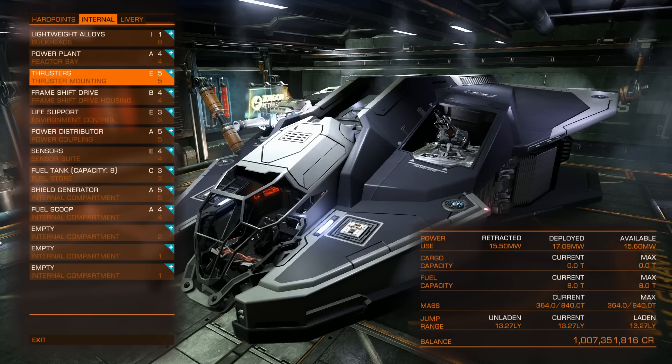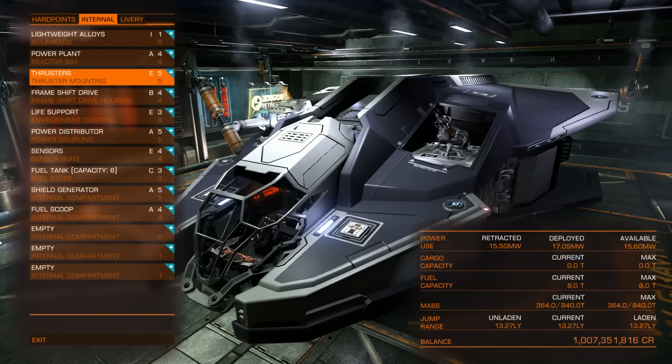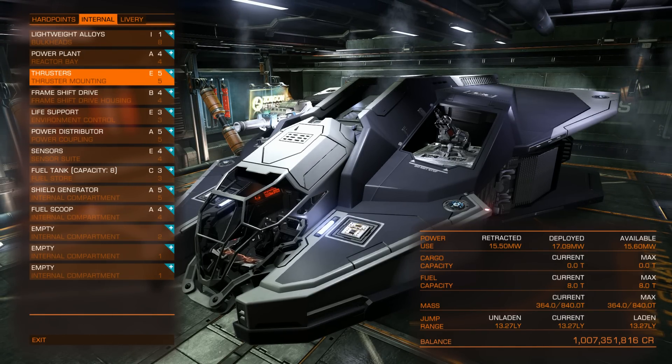With these thrusters, my maximum speed is 215, boost 345 meters per second, and a 360 degree pitch I can do in around 9 seconds.